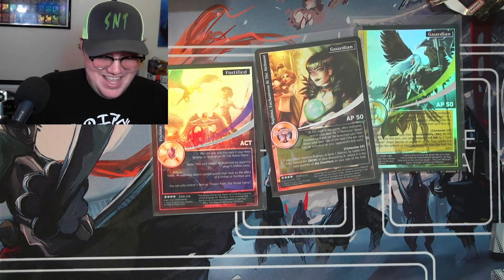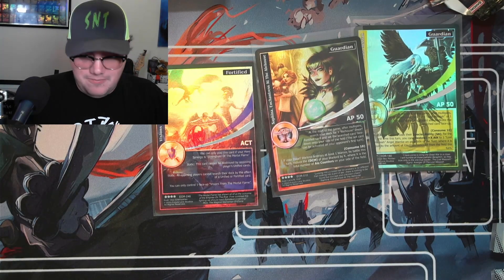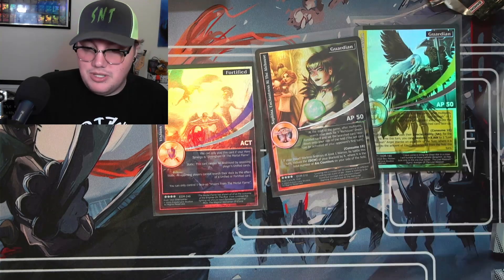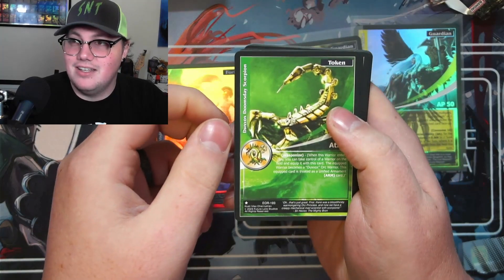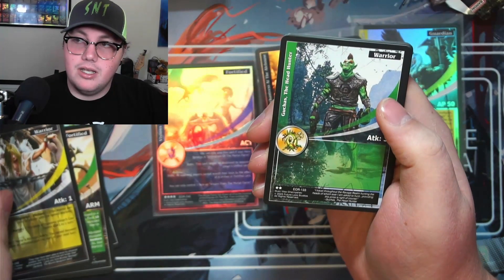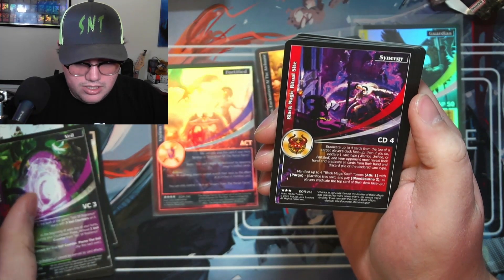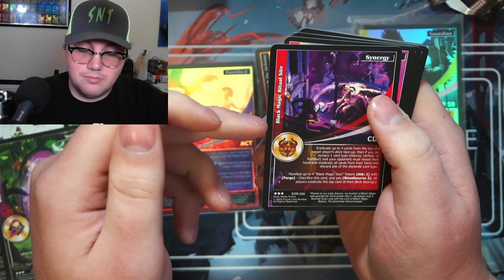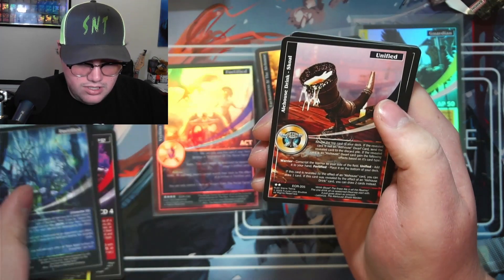I'm digging this so much. Now that I've played the game a bunch and know what I'm looking for, this has been such an incredible experience. I would like a new veil for my deck — not for them, but a synergy for black magic. Black magic is a really powerful deck right now for the demons.